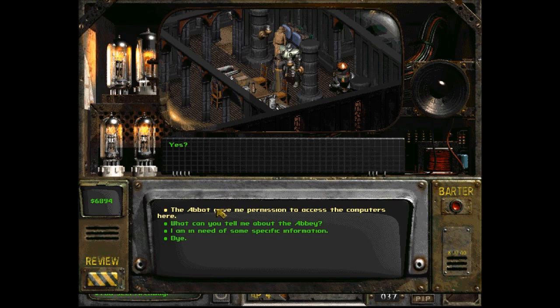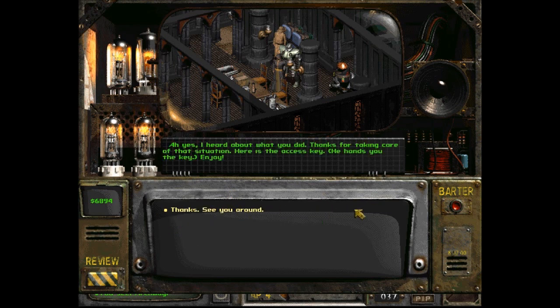The Abbott gave me permission to access the computers here. The NPC responds: 'Ah yes, I heard about what you did. Thanks for taking care of that situation. Here's the access key. Enjoy.'